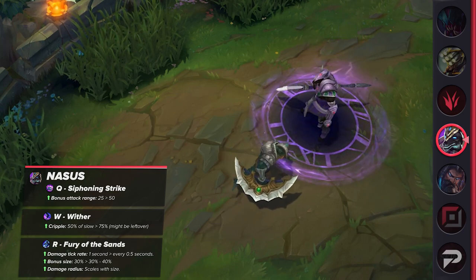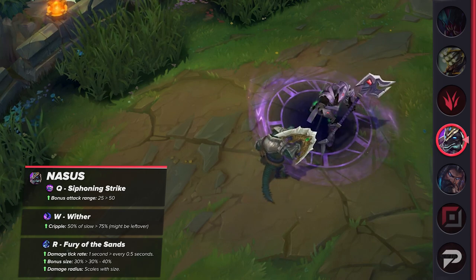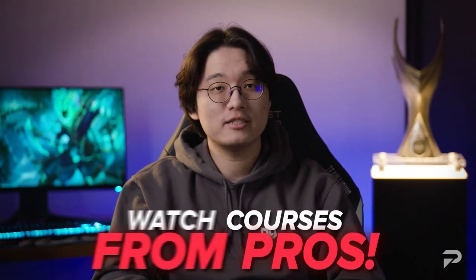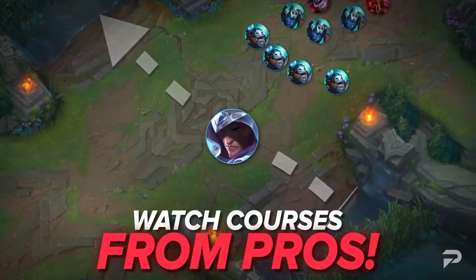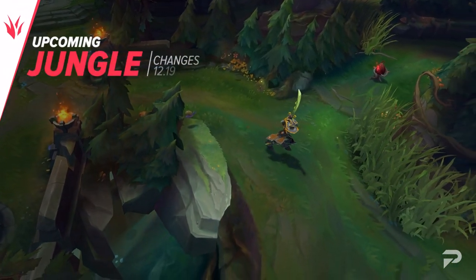I know champions like Nasus are frustrating to fight for many of you. If you want to help develop the strategies or mechanics that you need to shut down these types of champions, make sure you contact one of our coaches at ProGuides.com. There are excellent players as well as amazing teachers who can help you learn about specific matchups, tricks for your main champion, or decision making in general. That covers the top lane, so let's move on to the jungle changes next.